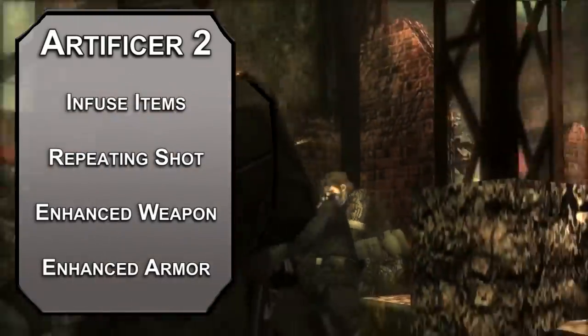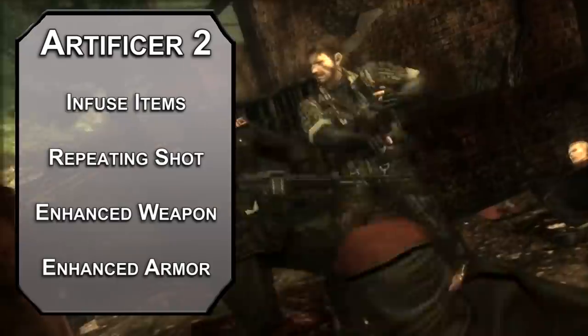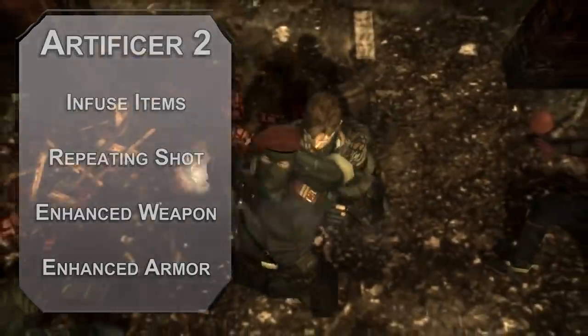Enhanced Armor adds 1 to the AC of an armor. You're in studded leather, so now that's 13 plus your dex modifier — that's the same as mage armor. Outfit yourself with the best equipment in the business and get to work.